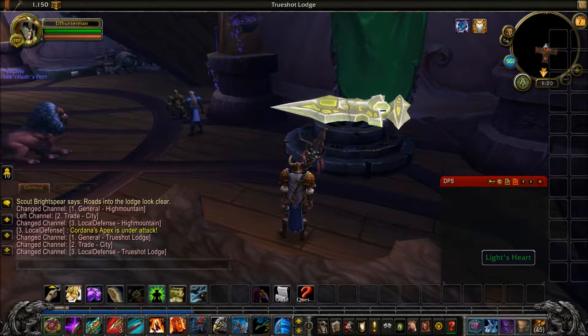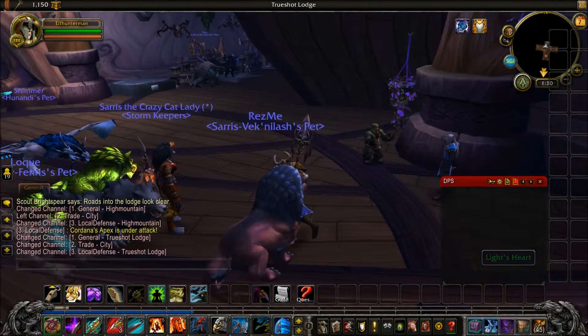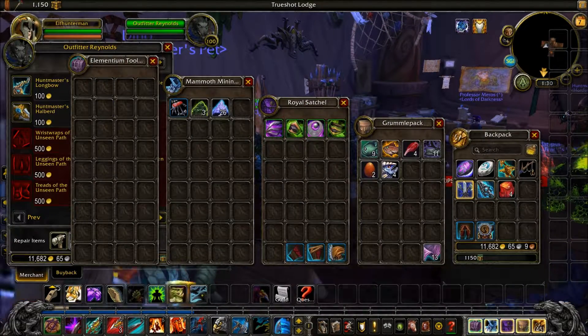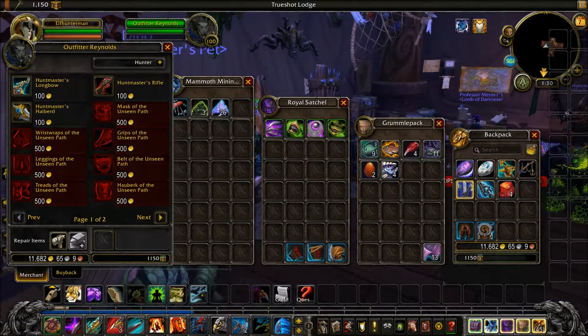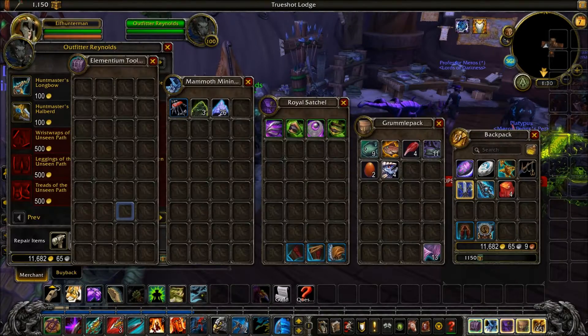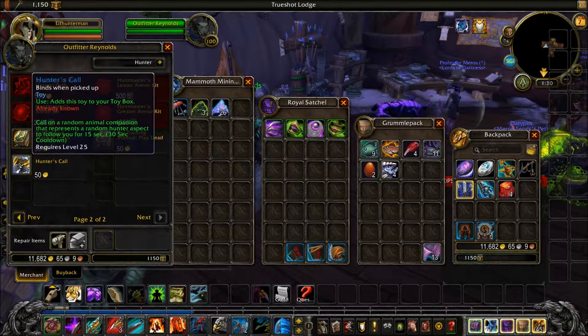Here is Lightheart to do Illidan's Quest, and here is your class gear for Hunters when you're max level. You can also get a toy, which is the Hunter's car.